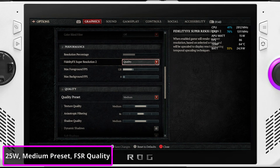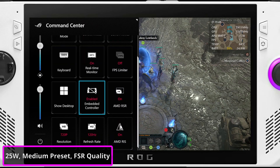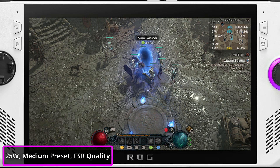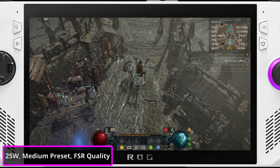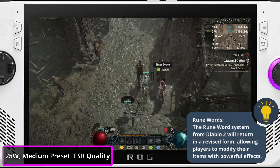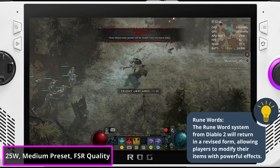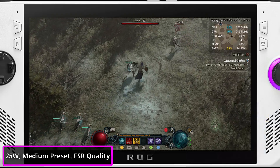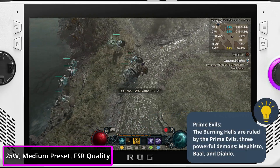Now I'm jumping straight into using Turbo mode and medium settings. I want to see just how many FPS we can squeeze out of the Ally with these settings. I believe these are the settings most people will be using when they can get their Ally plugged into power. We should get a smooth 60fps experience in most scenarios. We're getting between 60 and 86fps — I really wasn't expecting this level of performance. It's quite impressive.